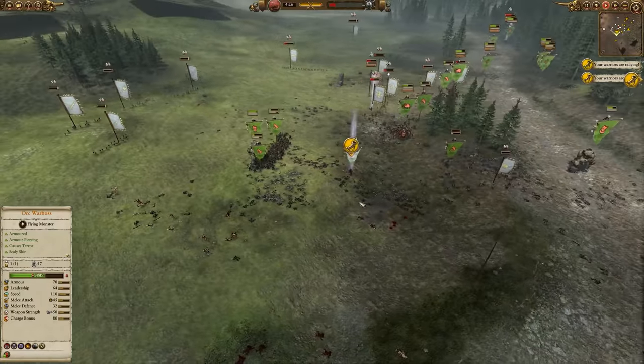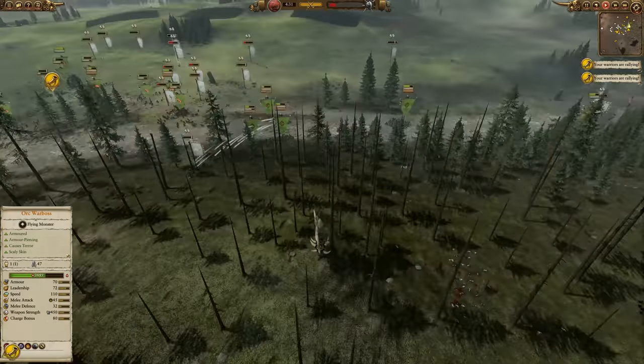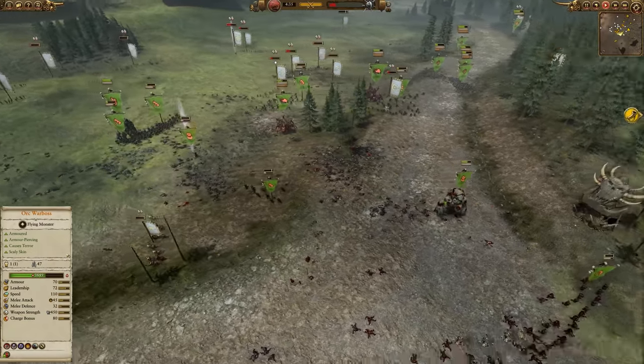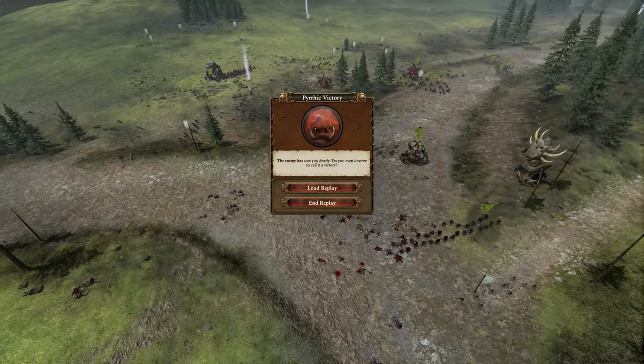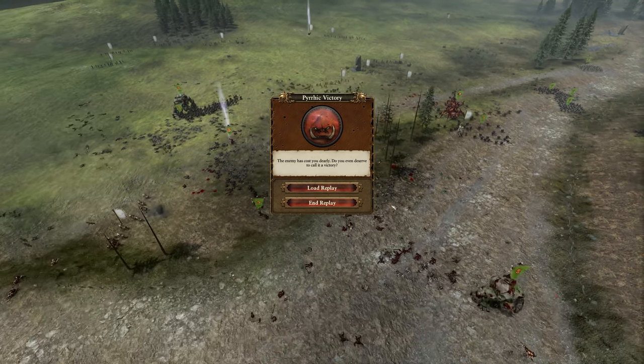Just this army, probably not the best management from me. Micromanagement for the Greenskins is a little bit chaotic because you just have to constantly be giving orders to everyone given how fast their momentum is. I could make excuses all the live long day, but overall we got the Pyrrhic victory. Do we deserve to call it a victory? Well, it says victory right there, so I'm going to take it.